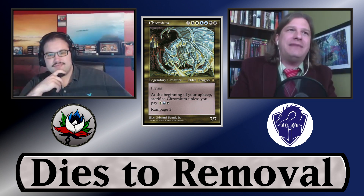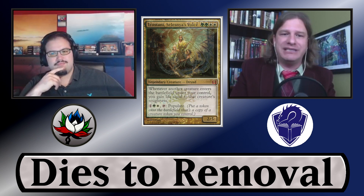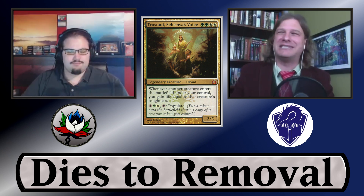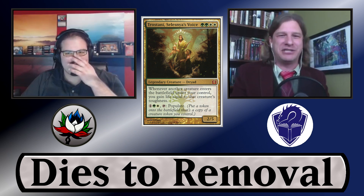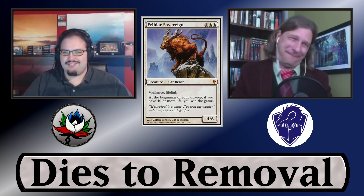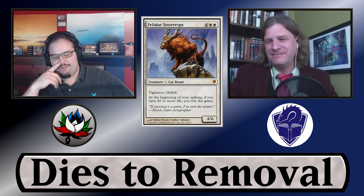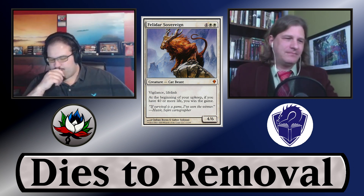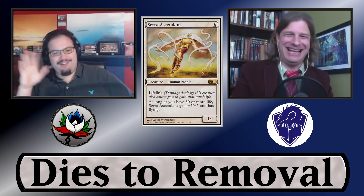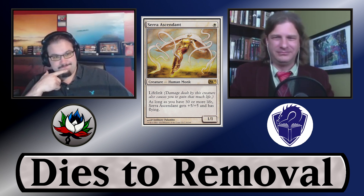My wife has built and is tuning a Trostani tokens deck, which is pretty powerful. You get the life gain going, tokens stacking up — people largely leave you alone in Commander with five players — and then you drop Felidar Sovereign and it's game over. She's just got 'I win' cards because she's at 80 life and nobody can swing into her because she's got a billion tokens. We used to have somebody who played a life gain deck and just had turn-one Serra Ascendant every game without fail.